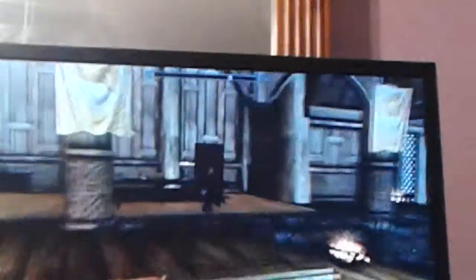Then you go down here to the basement. If you don't know where the basement is, it's just over here. You open up this door and she'll start talking to you. She'll tell you to go to that kid again and tell you how to open the door.